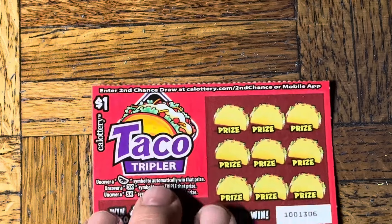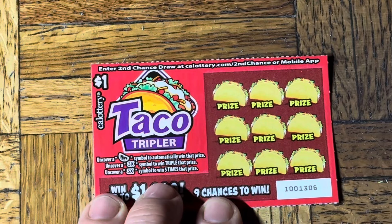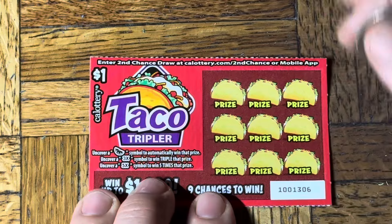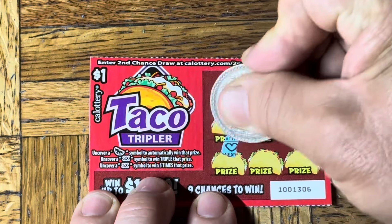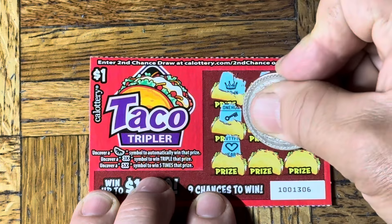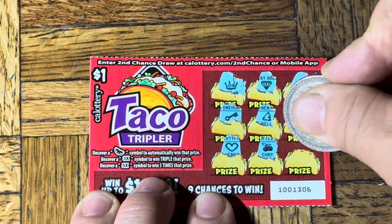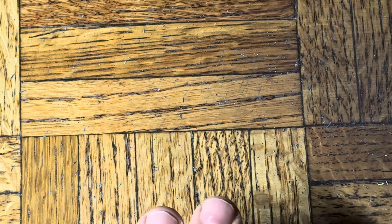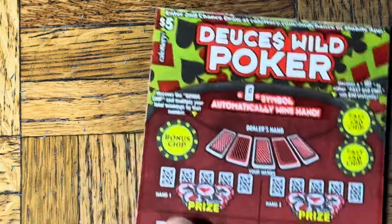Now let's go to the Taco Tripler. We need the half a citrus slice or the 3x or 5x multiplier. Hold still. I'd rather have my dollar back. As would I. Anyway, where did that ticket go? It left the building.